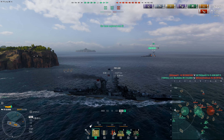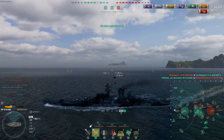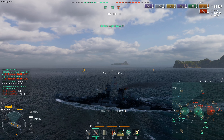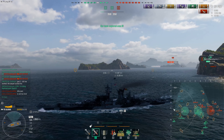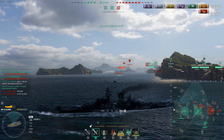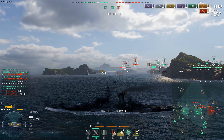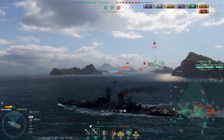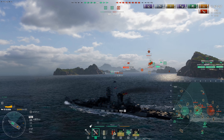Now, thankfully, the Alaska is — for an American cruiser — she's pretty quick. She's not rocking at 40 knots or anything, but she can get around the map quite comfortably. And as you can see from the little demonstration already, she's quite tanky, able to push into three enemy ships and still come out relatively intact. Just need a new coat of paint here and there.